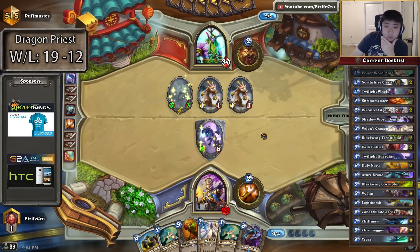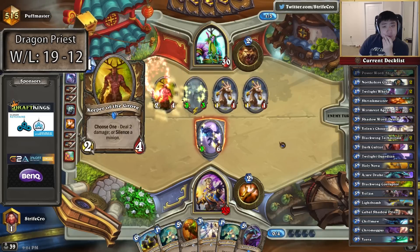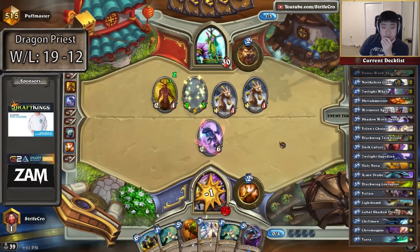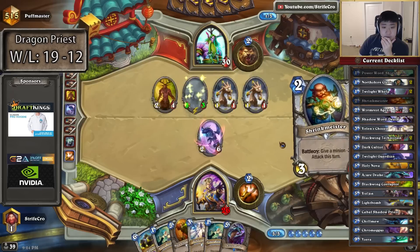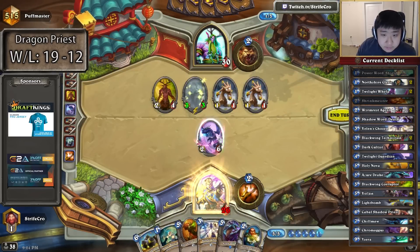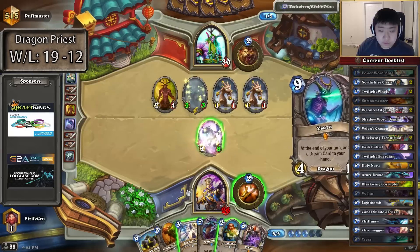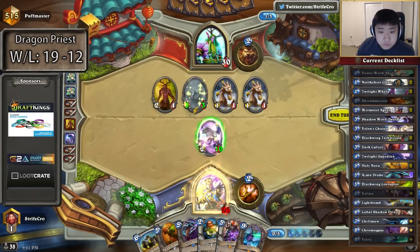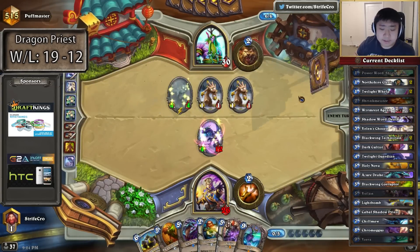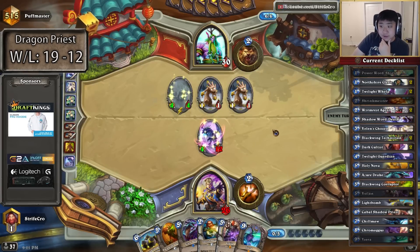He has so much mana — he got a Wild Growth off and he has a coin still, so he chose the Keeper. I'm going to just cycle these. I have Velen's Chosen plus heal move, but this gives me 2 more life on the drake and it cycles anyway.